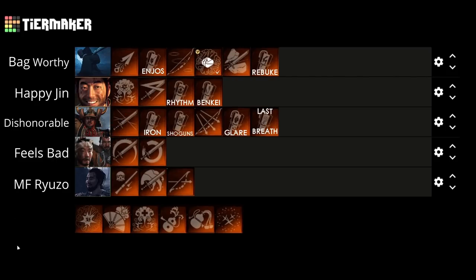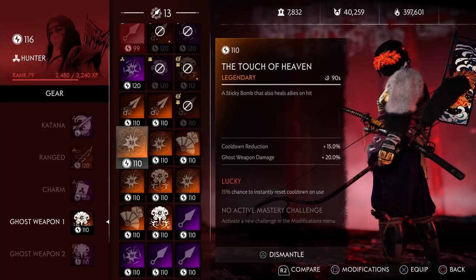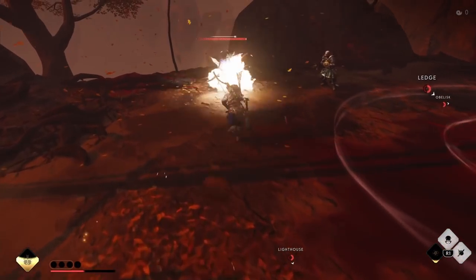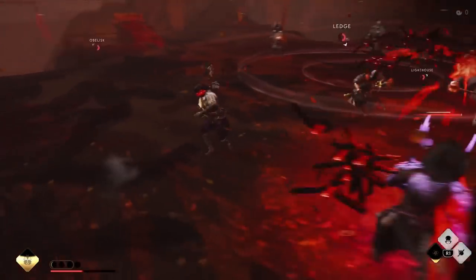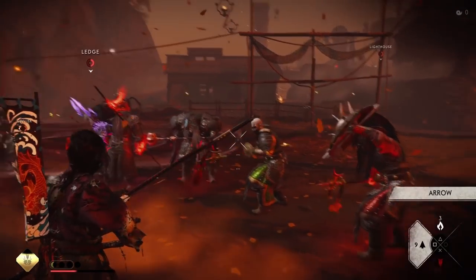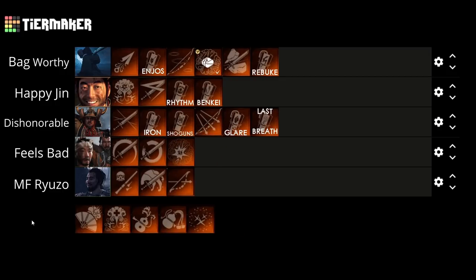Next up we have the Touch of Heaven. This sticky bomb heals allies on hit. Comparing this to the Forbidden Medicine, this is honestly complete garbage. First, you can't aim it unless there's an enemy around. Second, you need to be close to the enemy, so if your sticky bomb goes to the wrong target you get no healing. And it's on a cooldown, so you'll have to wait 90 seconds to heal yourself again. This is probably one of the worst healing legendaries in the game, and with all the abilities that also heal you, it's really not worth the legendary slot. So I put it at the Feels Bad tier.